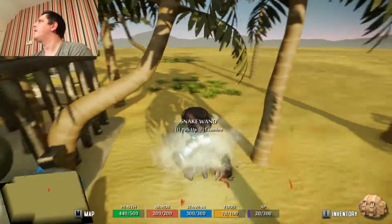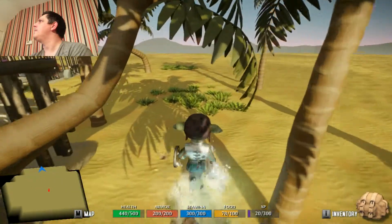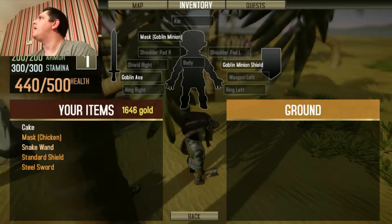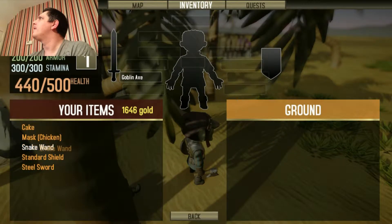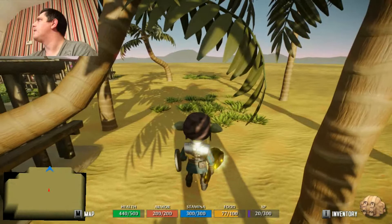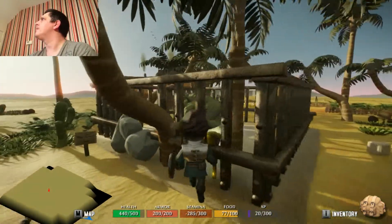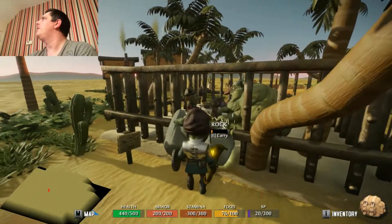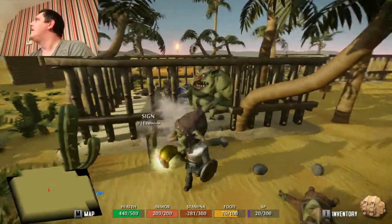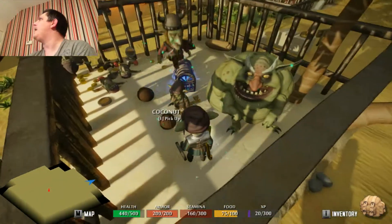What about killing her? Is she dropping anything interesting? Let's have a look in inventory — snake wand. Let's check, see what this does. Not a lot. Oh yeah, look — this is amazing. Look at this fat goblin. You greedy fat bastard.